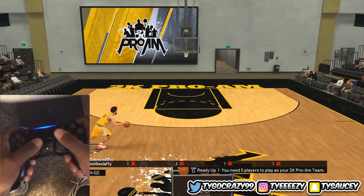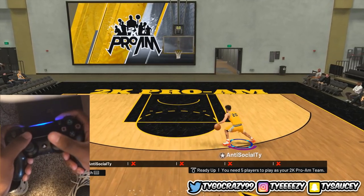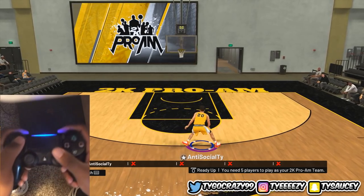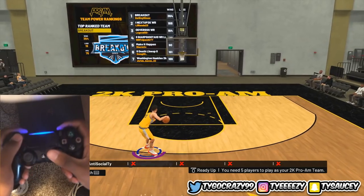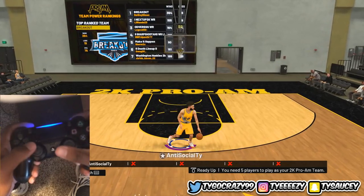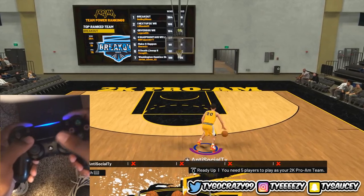This is my third time recording this because every time I record, the delay has been bad — my Elgato lags, the screen goes green and glitchy. I'm not teaching the simple dribble moves here; those links are in the description. I'm gonna teach y'all some combos, basically some glitch dribble moves.